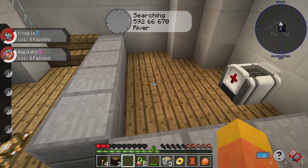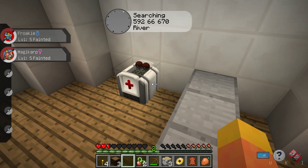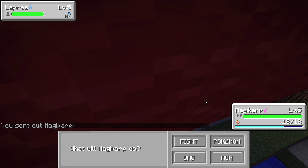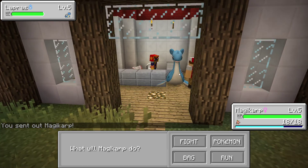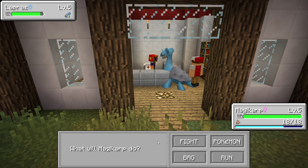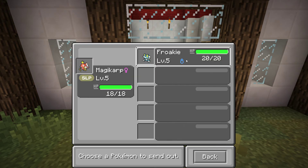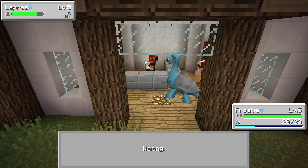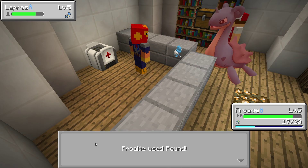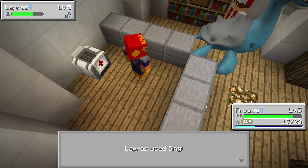I think there's a trainer right outside the front as well. Maybe we can fight him in a minute. Isn't there supposed to be a Nurse Joy about? We can heal them ourselves. Hey, how's it going? You wanna fight? You wanna battle? He's got a Lapras! Sing's not gonna do anything against my Magikarp - oh, Magikarp's falling asleep. Okay, go Froakie! We can't actually see much. Fight with a Pound. Froakie - that was actually alright. Froakie avoided Sing! Come on Froakie, let's get you some levels.